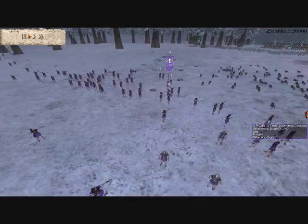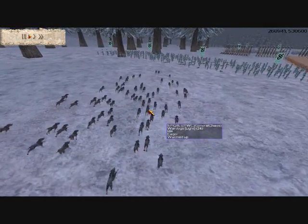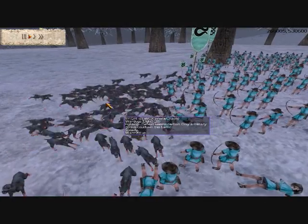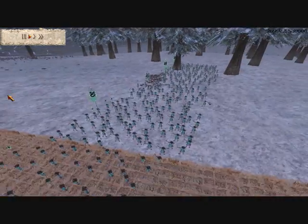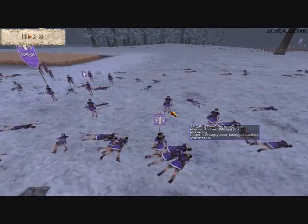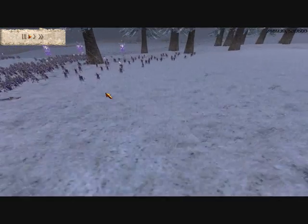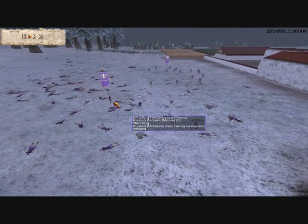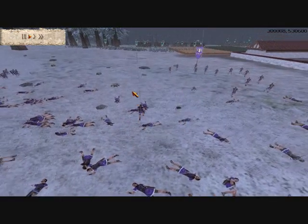The bowmen began exchanging fire, and sure enough, initially the massed missiles from the Thracians were drowning out those of the Senate. General Chaos attempted to drive back some of the Thracian archers by releasing his war dogs — possibly hoping that archers set to skirmish mode would skirmish backward automatically in the face of dogs. In fact, they don't do that. One of the Senate archer units was wiped out to the last man, and the dogs were ineffective.